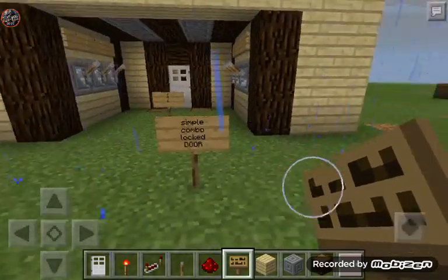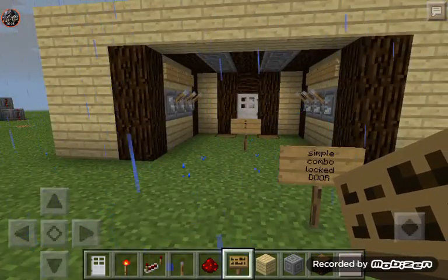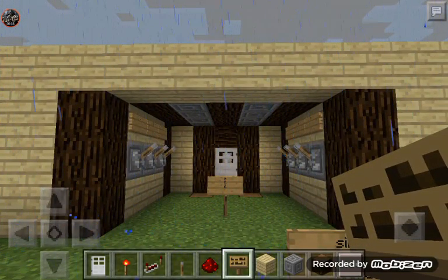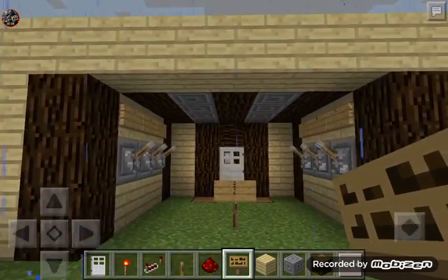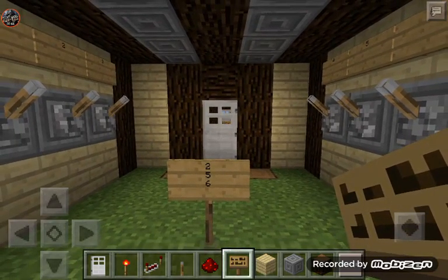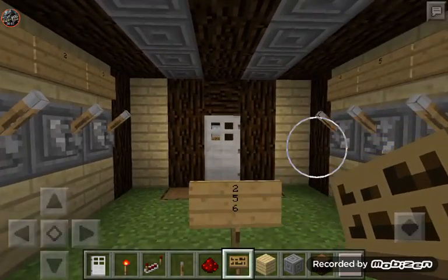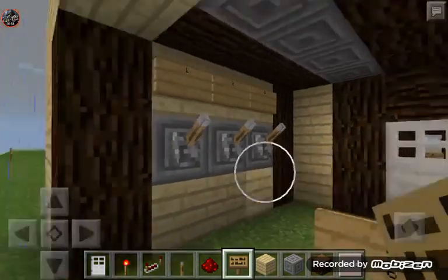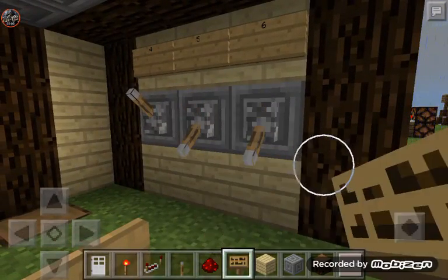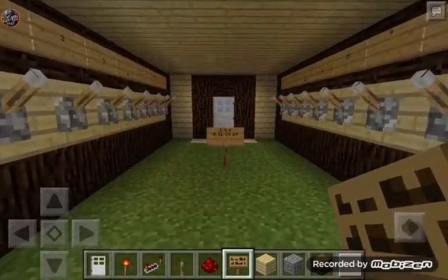As you can see, this is a simple combo locked door. I can't remember who I saw this from first, but a lot of people have made this combination lock. I think it was Mr. Crayfish or maybe Jack Frost Miner, but they showed this little six-lever combination lock. I went ahead and wrote down the combo to make it easier — it's two, five, six — and it's open.